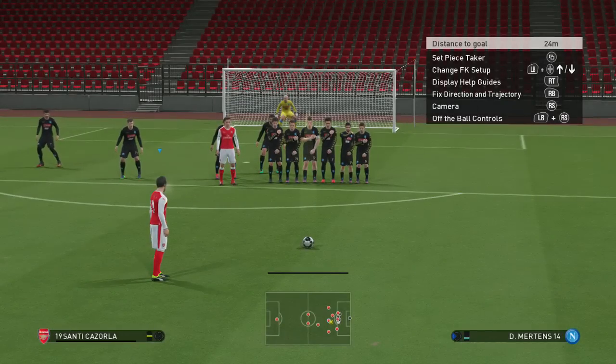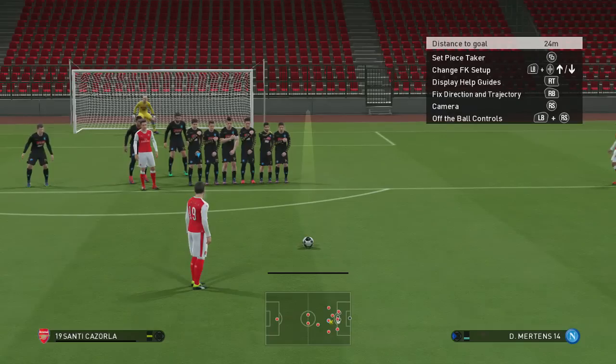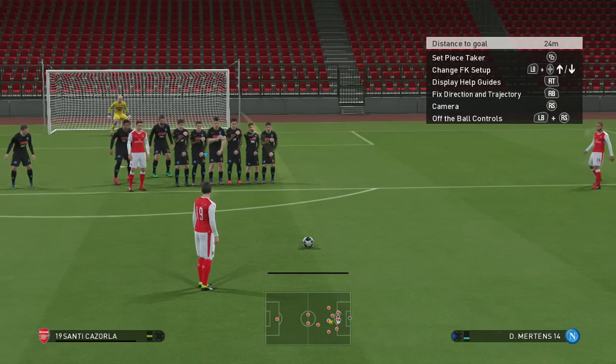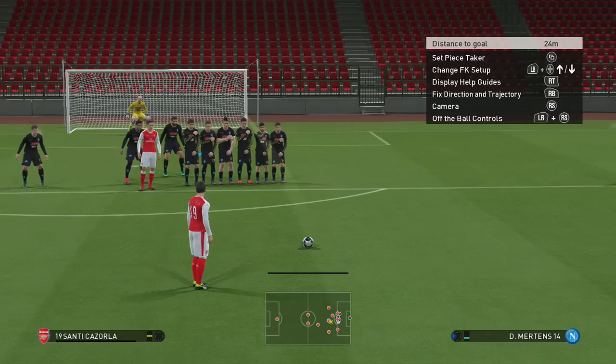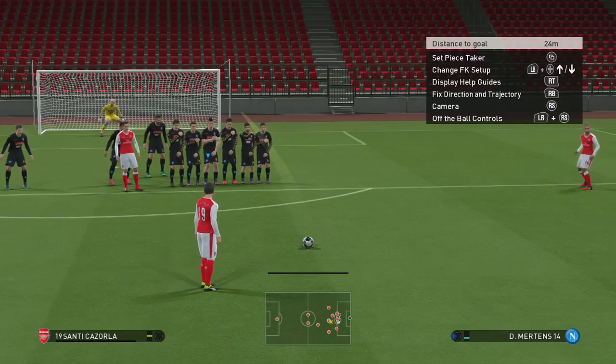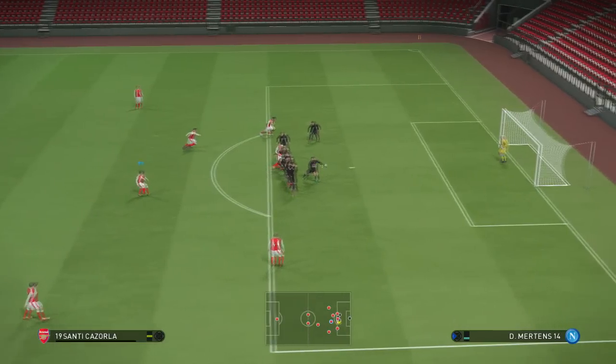For example, in my case my favorite player to take free kicks with is Cazorla. I just find he's got an amazing ability to take free kicks and the way he curls the ball around the wall makes him my favorite. So let's take one more free kick with him — aim just outside the post, between the two defenders' heads if that helps, three-quarter power maybe a bit more sometimes — and straight into the goal.